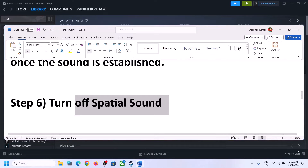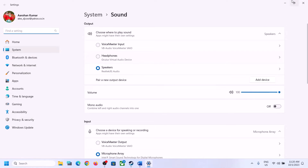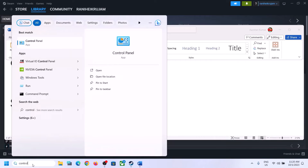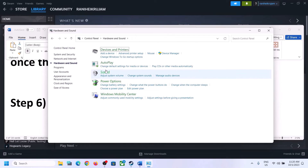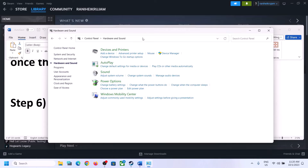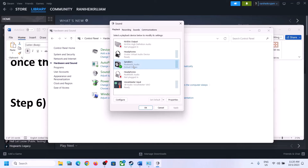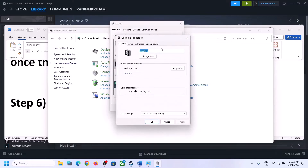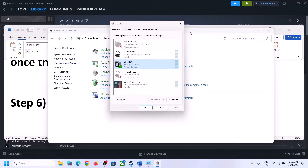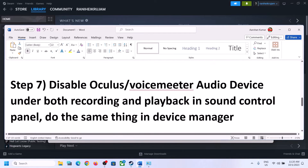The next step is to turn off Spatial Sound. Right-click on the speaker icon and click on Sound Settings, or type Control Panel in the Windows search box and go to Control Panel, then Hardware and Sound, then Sound. In the Sound Control Panel, select your speaker, right-click, select Properties, go to the Spatial Sound tab, and turn it off. Click Apply, then OK. Launch the game and check.